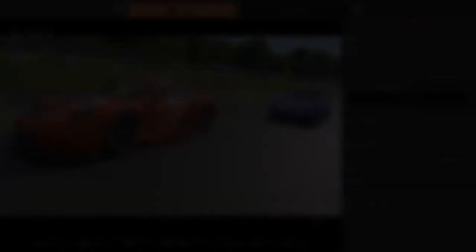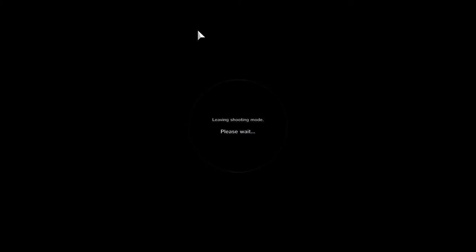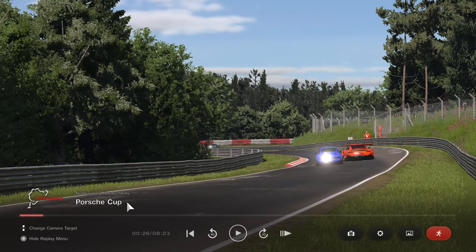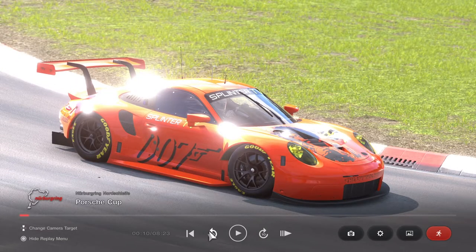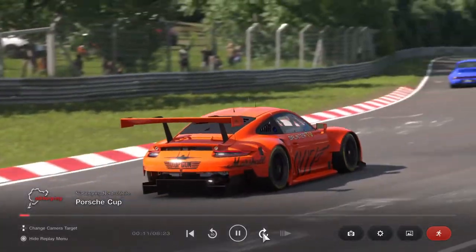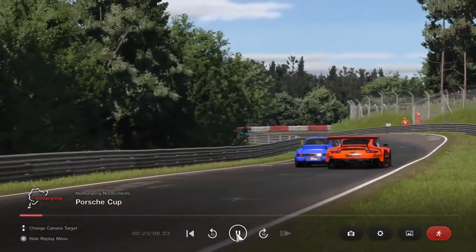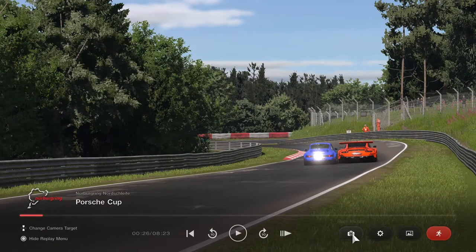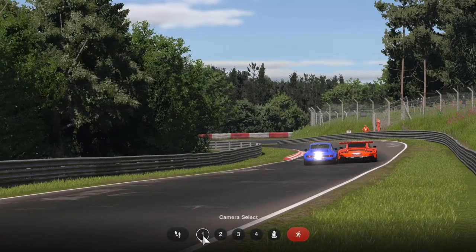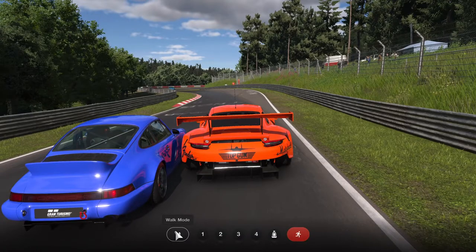Let's get out of here for a second, hit back, hit exit, and rewind just a little bit. Let's tighten this up to go through all the motions again so you get a full understanding. There's the shot we want - going to race photos. You see your options here. That alone will make a great shot, but again we use walk mode.